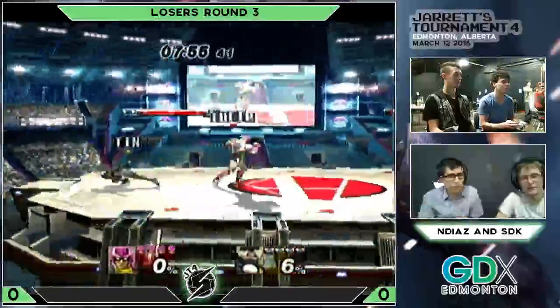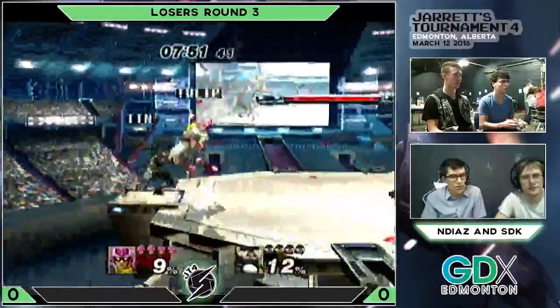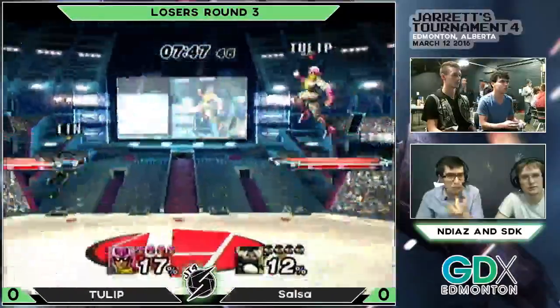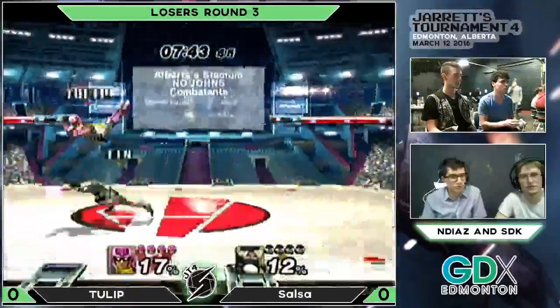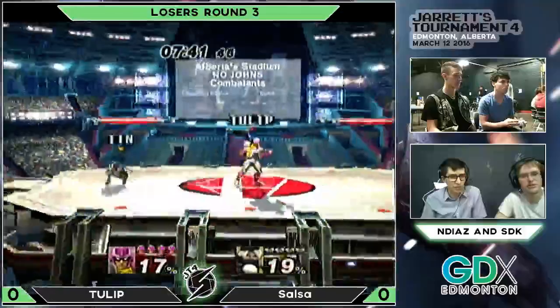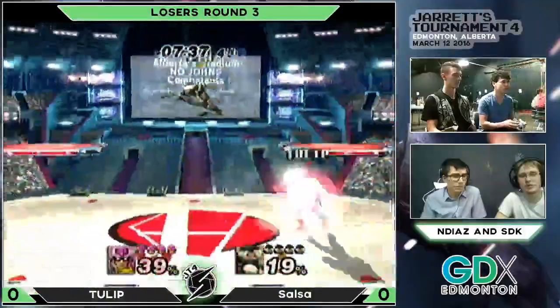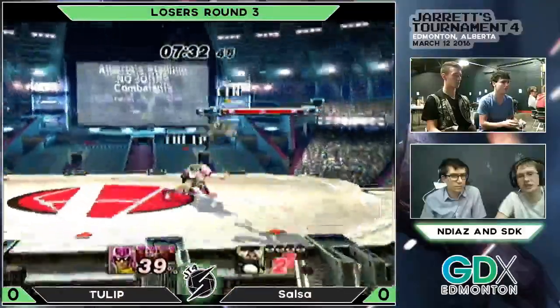It's a busy couple of weeks here. We're just at the start of our first game, and it's Tulip versus Salsa. Names are on the screen. Salsa repping that sheet he's got. He plays to win — he does what he needs to do to win. It's not really a fun type of game, but it works.